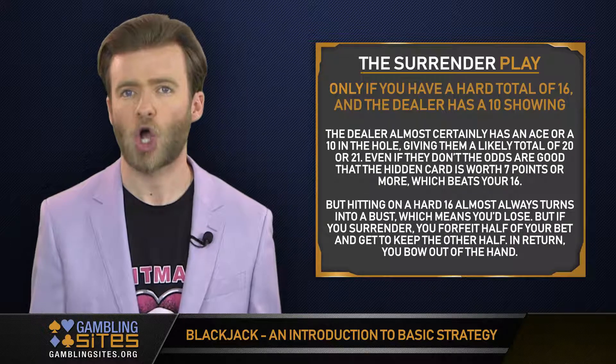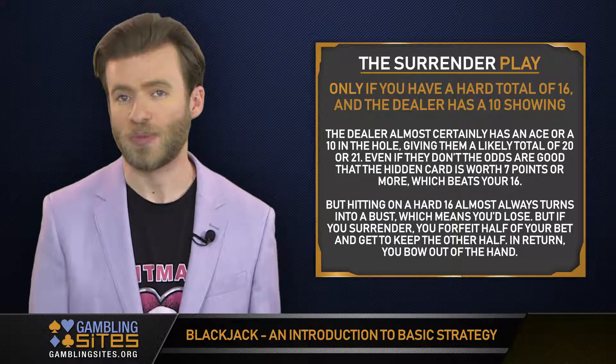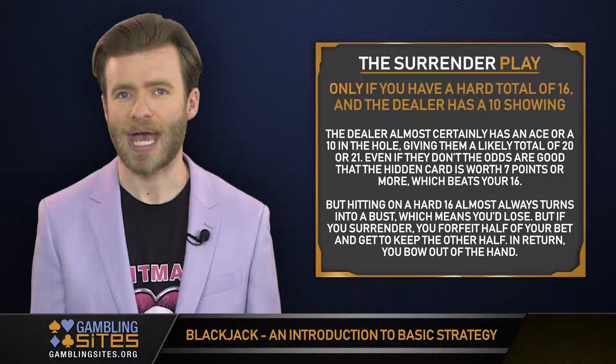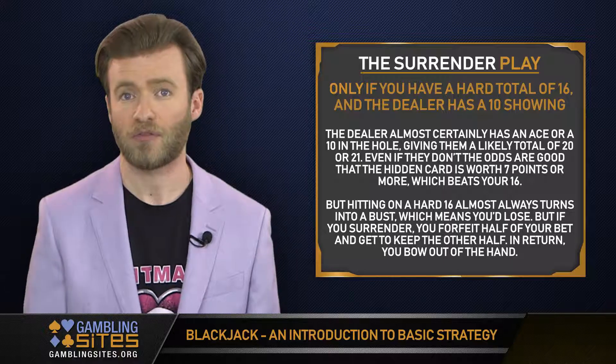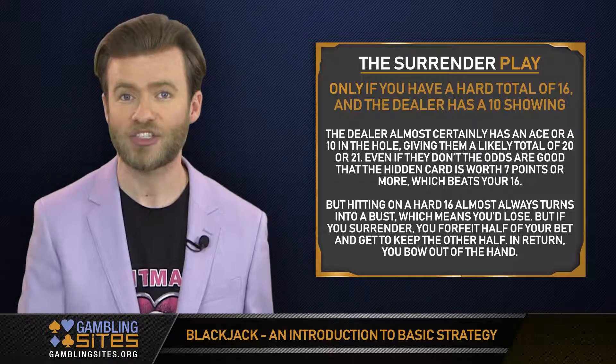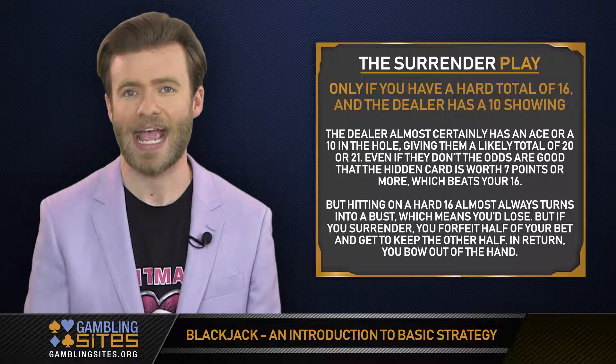But hitting on a hard 16 almost always turns into a bust, which means you lose. But if you surrender, you forfeit half of your bet and get to keep the other half. In return, you bow out. Mathematically, you'll fare better surrendering in these circumstances than staying in the hand.